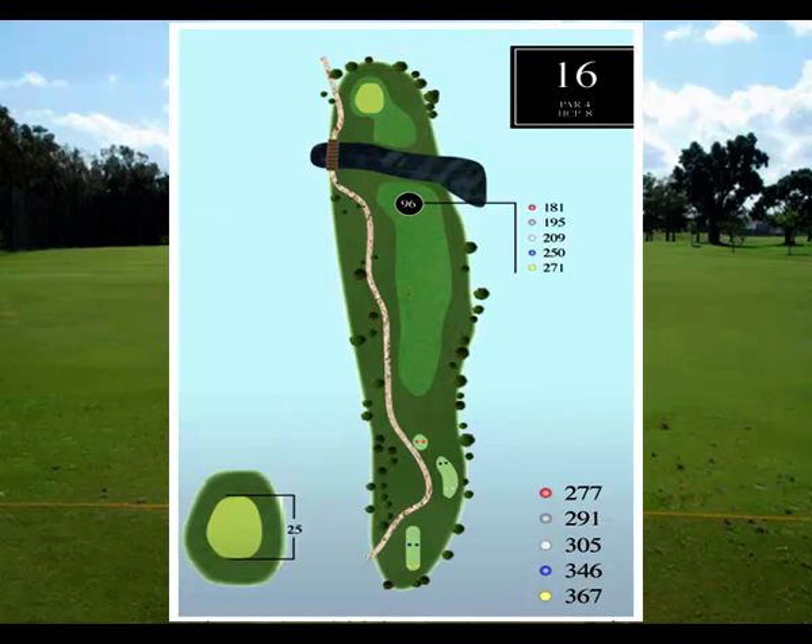Hole 16 — don't let the short distance of this par 4 fool you. That water goes across the front, and very few, if ever, have seen it get cleared on a tee shot for those who think they can hit the ball 305 yards. Think again. That's an elevated green with plenty of undulation — you're better off just laying up here.